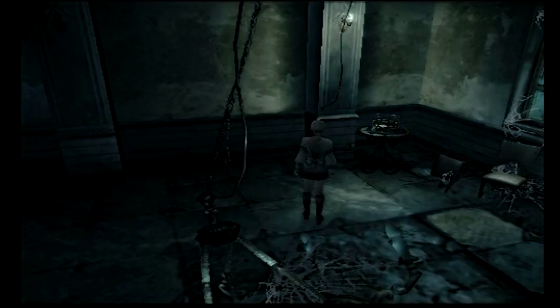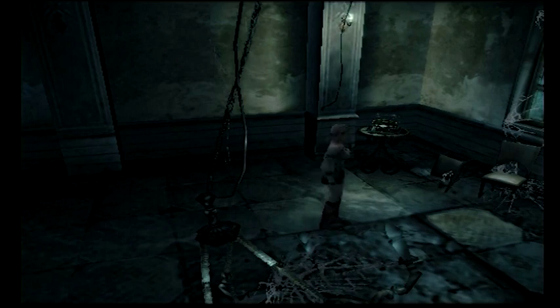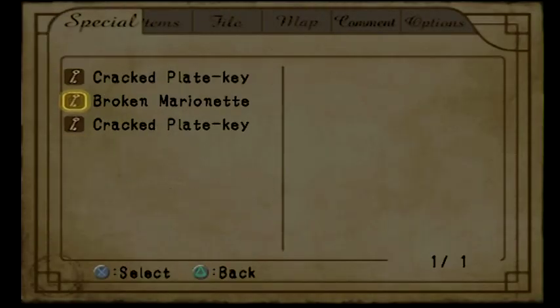Okay, so I think I figured it out. By I think, I mean I know I figured it out, because I just tried it, and I reloaded it just so you can see. So what have we got in our inventory? Well, we got a cracked play key, and we also got another cracked play key.